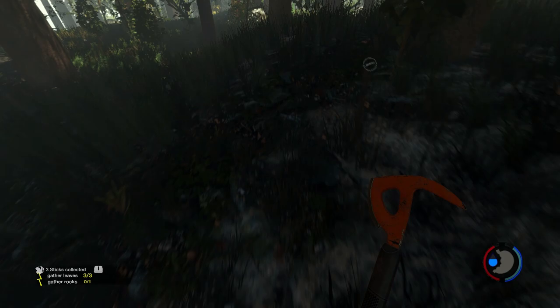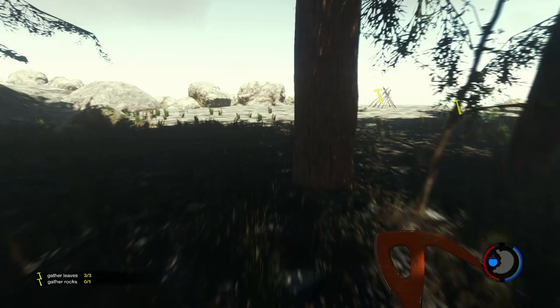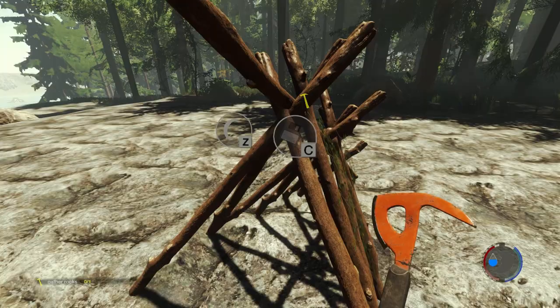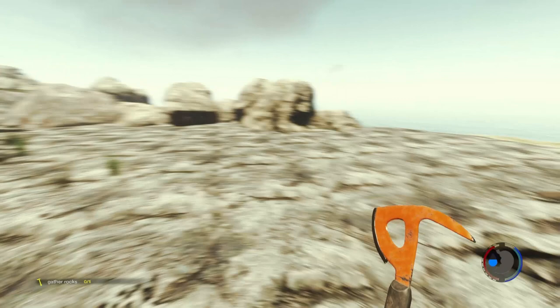Once you make your first basic shelter you can save the game — you walk up to it and press C to save. Press Z if you want to skip the night, which I don't want to do.